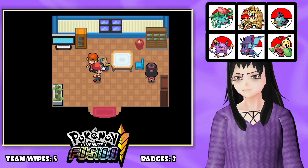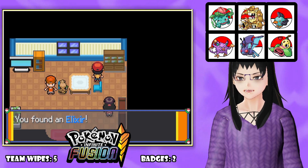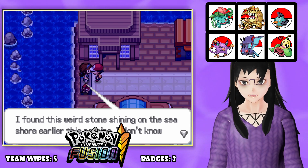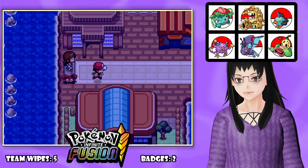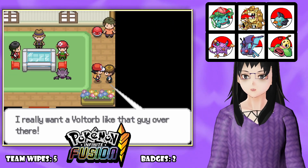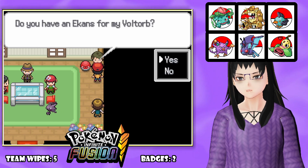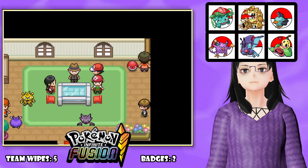Someone will trade a Farfetch'd for a Spearow - that could be a good False Swiper. Also why we check garbage cans - found a Sunstone. We kept the Oddish, probably could have used the Sunstone for that but that's fine. A trainer wants a Voltorb trade for their Exeggutor but we don't have a Voltorb. Another wants an Ekans for their Voltorb. Damn, I had an Ekans - I could have gotten an early Exeggutor. Well, I don't have a Leaf Stone anyway.